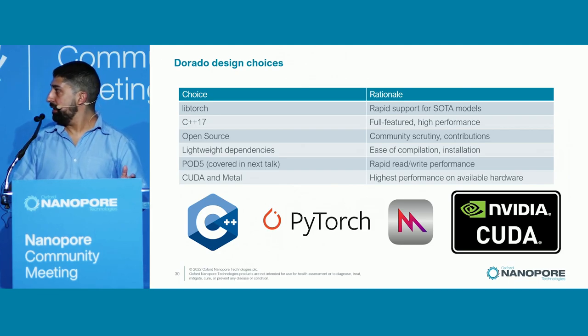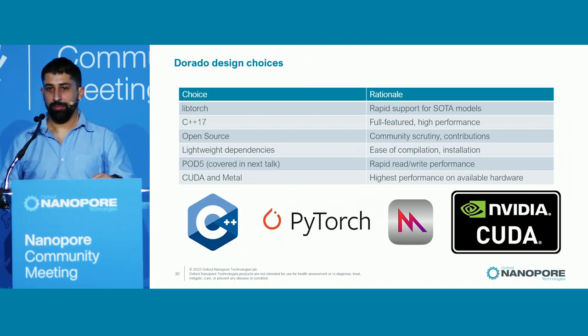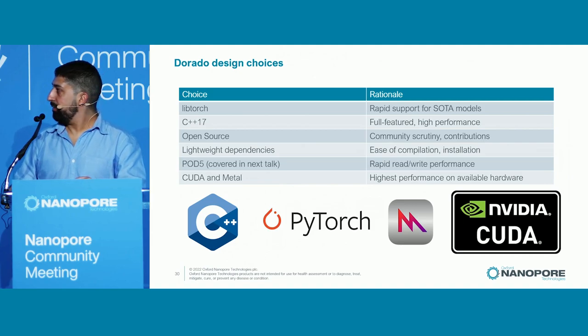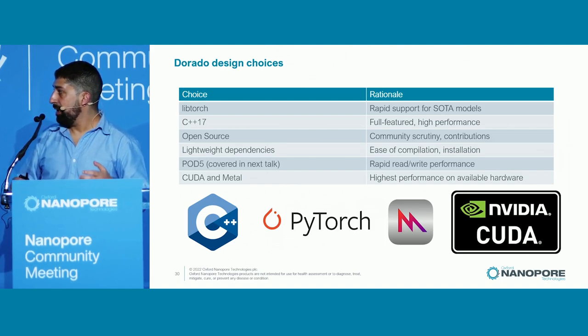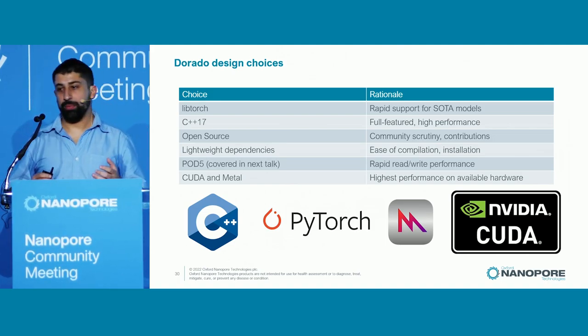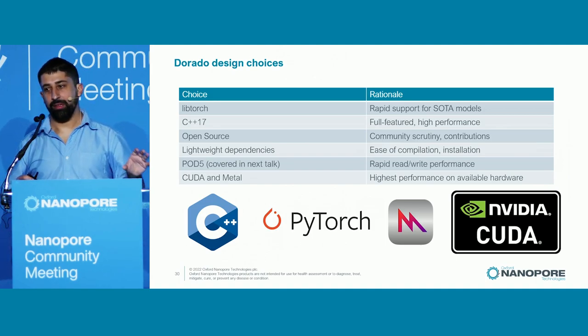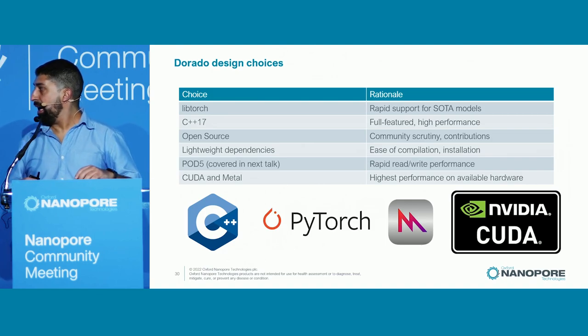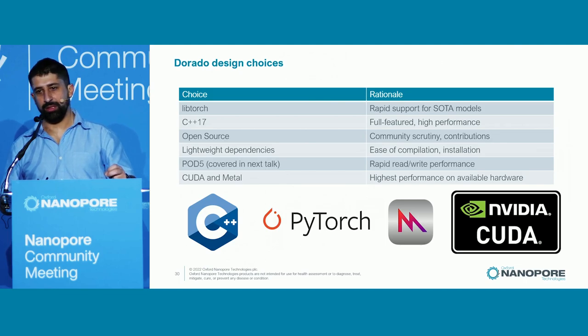C++17 is a full-featured and high-performance language. We've also made the commitment to open source our base caller, which is quite surprising — we care about community scrutiny and we want contributions from the community. We want lightweight dependencies so it's easy to compile and install. Pod5 is critical, as read and write performance is crucial to Dorado performance — everything is underpinned by the fast I/O system provided by Pod5. And CUDA and Metal — low-level GPU programming languages absolutely crucial to achieving maximum performance on the silicon we target.